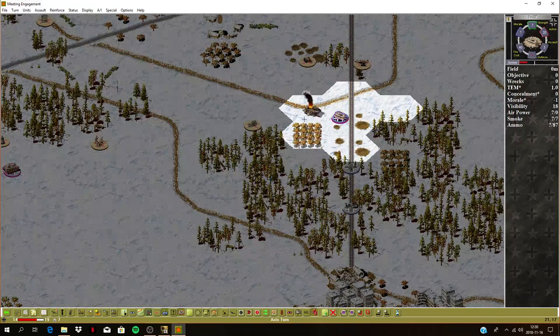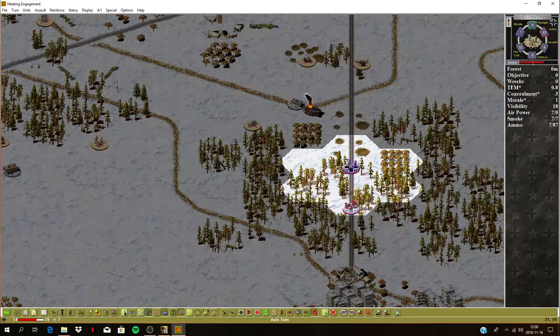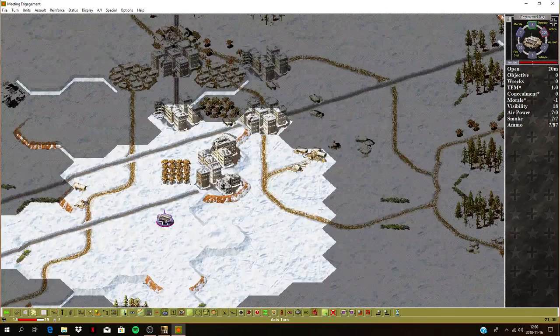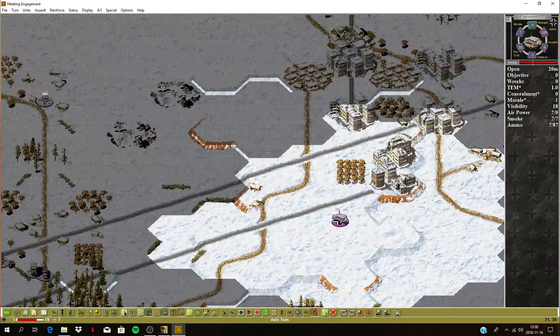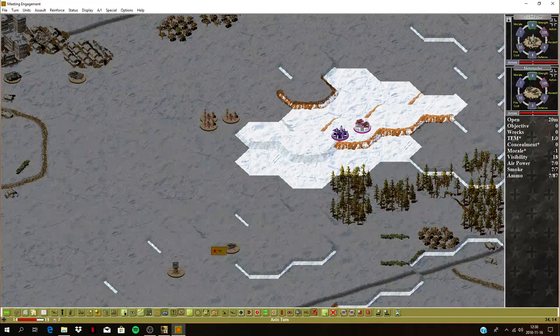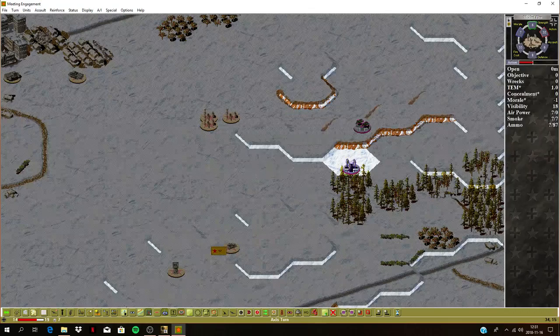This tank here will pursue that armored car. What about these guys? Maybe I should start moving them through these woods and try to attack this machine gun nest. This is a regimental position — he's got a lot of stuff here. They don't have any chance of taking this with just one platoon — he's got loads of infantry coming. Let's just move them south.